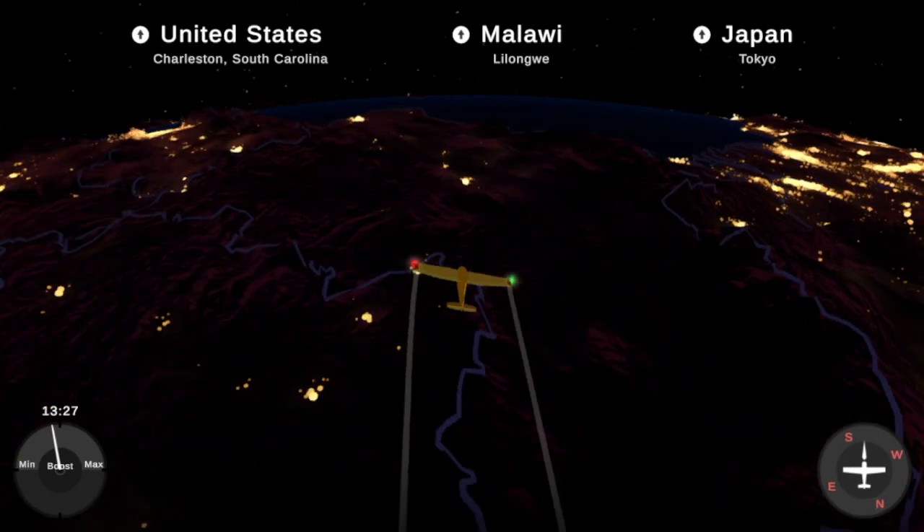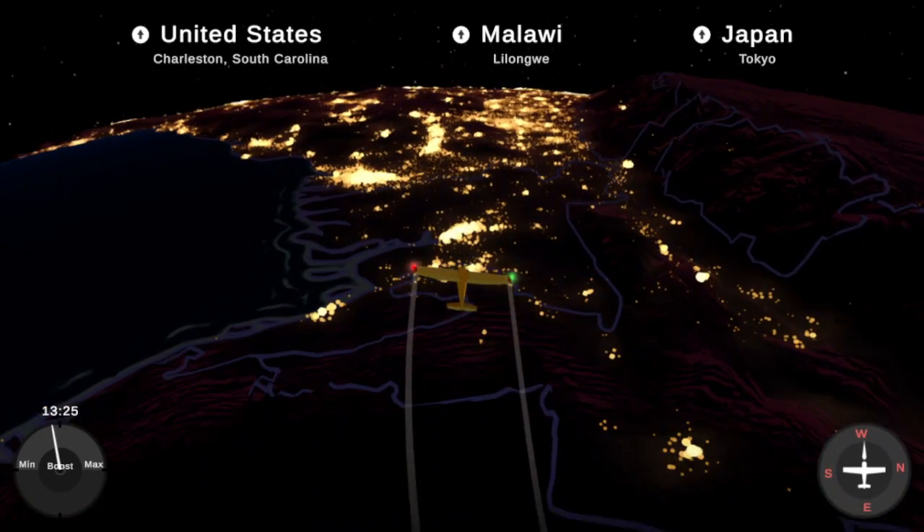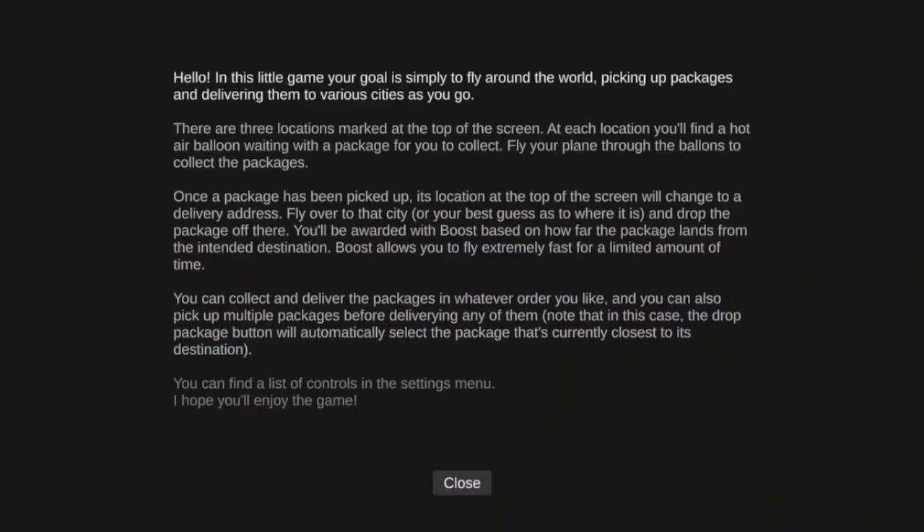I don't know how to pick up things though. I'm pretty sure I'm supposed to pick up something. Let's take a look at the manual. In this little game you'll get to fly around the world picking up packages and delivering them to various cities as you go. There are three locations marked at the top of the screen. At each location you'll find a hot air balloon waiting with a package for you to collect. Fire through the balloons to collect the package.